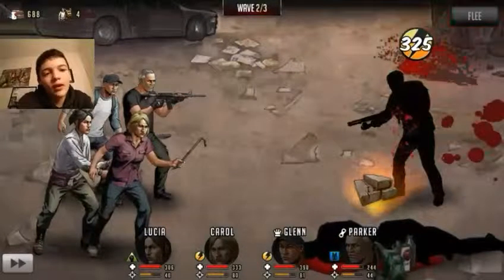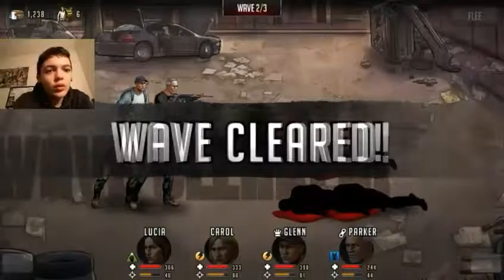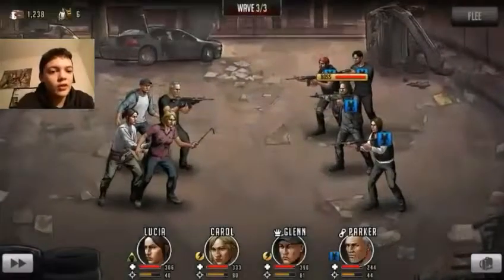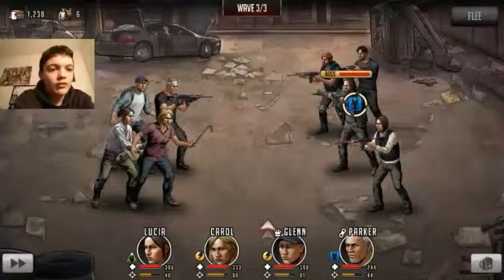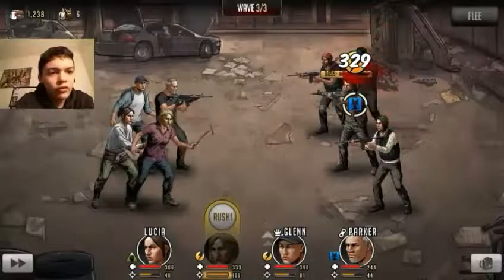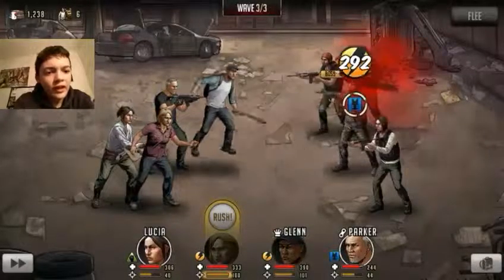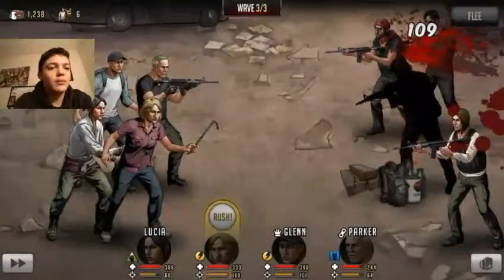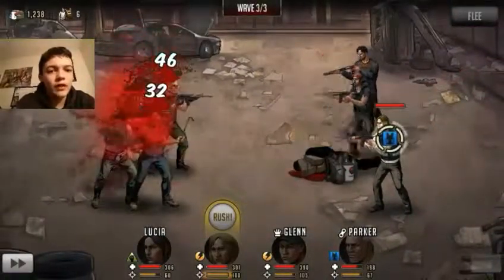Didn't one shot him, but he's dead anyway. Three out of three. Come on, let's go. Wave three! Oh, the boss. Let's use Carol first, then Glenn, then Parker, then Lucia. Boss is dead, so he's gone. That's good. Oh, they do a lot of damage. Let's see what the crowbar does — relentless strikes. That sucks.